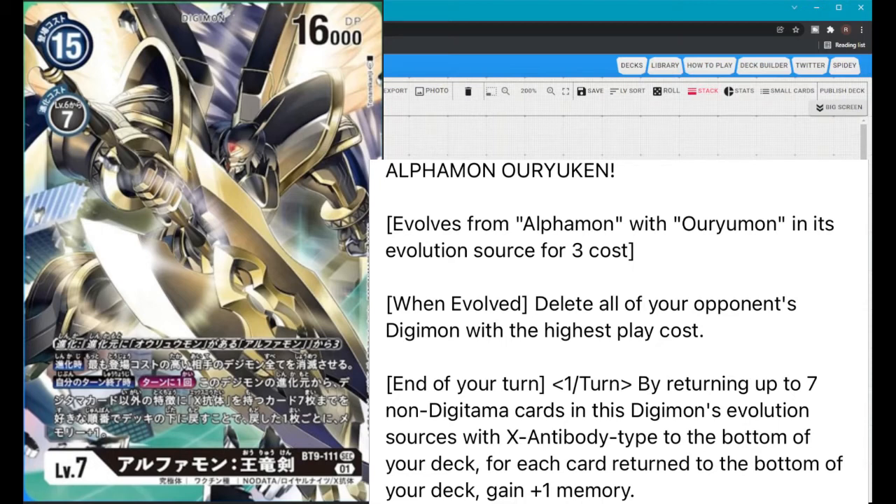Not only are you putting cards back into your deck — potentially drawing those cards again — you're also getting memory back at the end of your turn. So you attack, clear board, end your turn. Say a Tamer effect puts your opponent at three memory. Alphamon Oryuken's effect activates, and even if you have five cards, you get five memory back going into your turn. It's not like regular Alphamon which says 'when attacking' — this just says end of your turn, so you can play all the cards you need first to set yourself up.